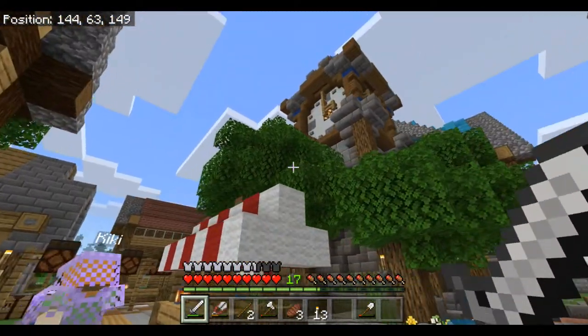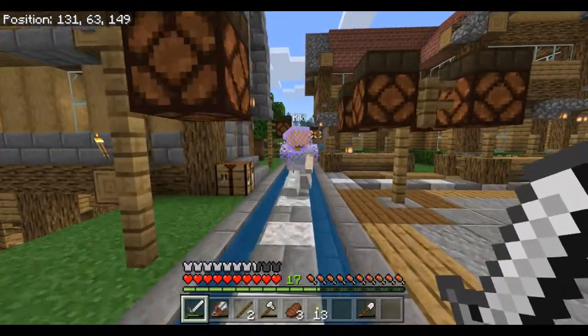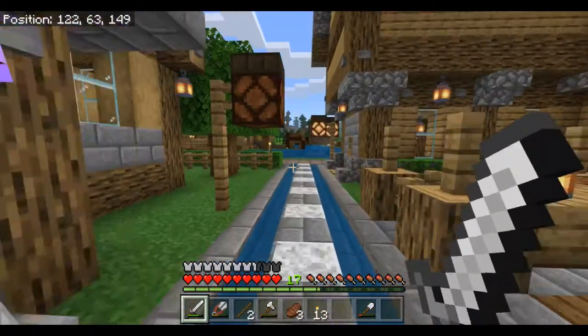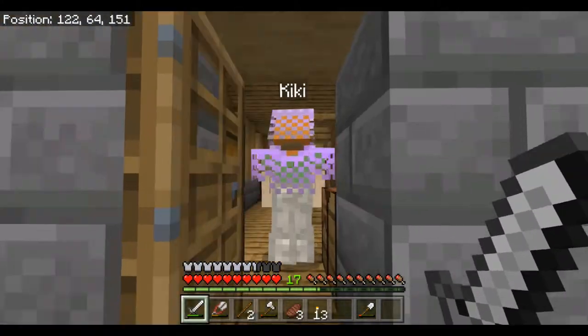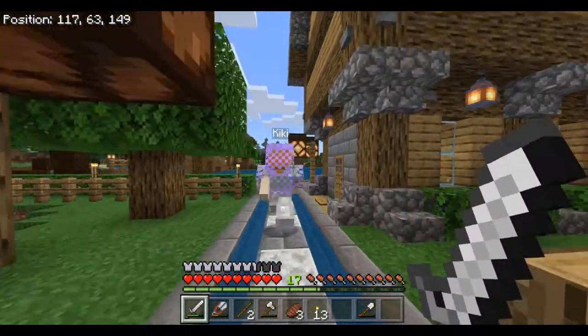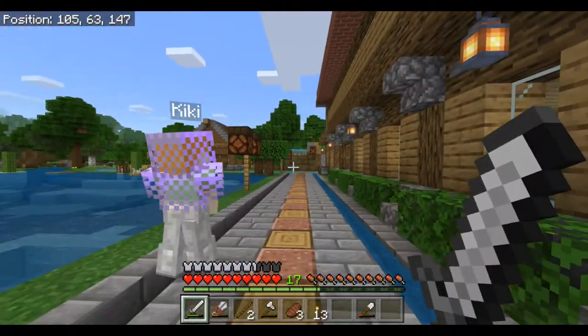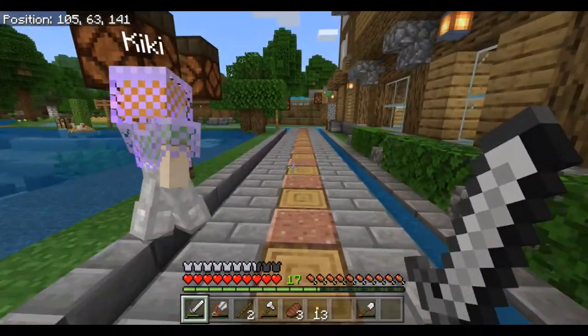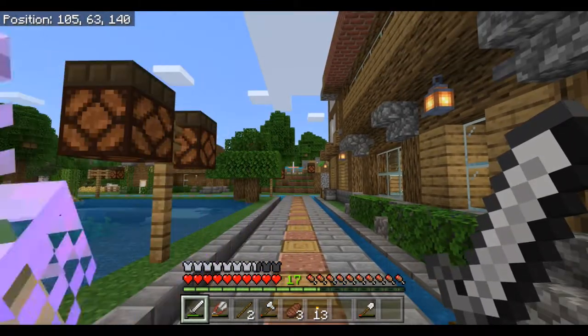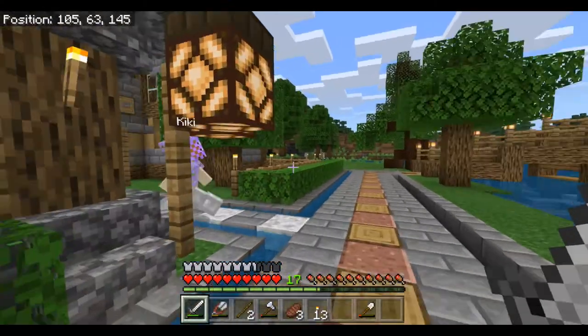The white road for the market area. This is the quarry - we'll go down there a little later. This is the red road, back down in front of the tower, down the library. It's gonna be like the main street.